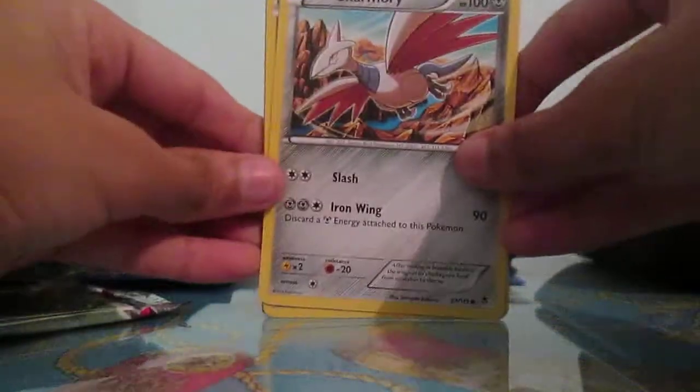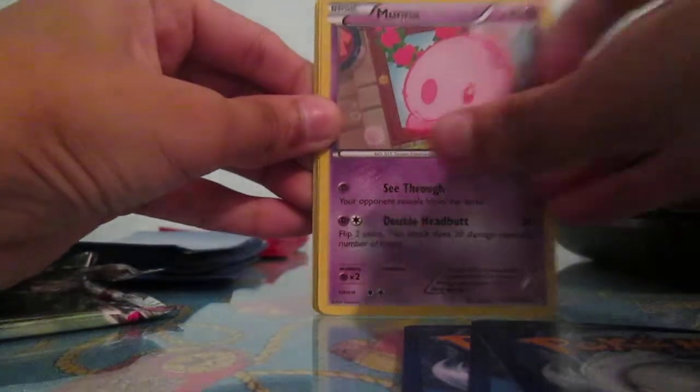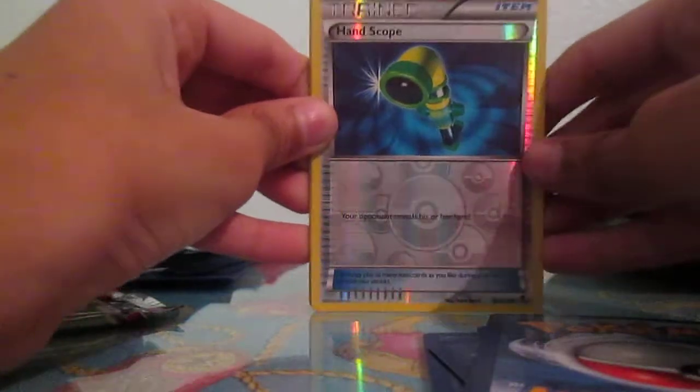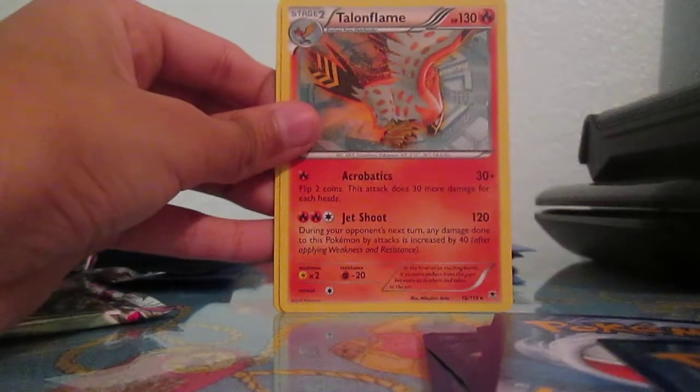I've never pulled a Mega card before, maybe even a secret rare. The cards are: Skarmory, Pumpkaboo, Chansey, Moona, Bronzor. The Reverse Holo is a Hand Scope Trainer, which is an uncommon card. Then the EX slot is a Talonflame Non-Holo.